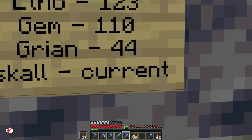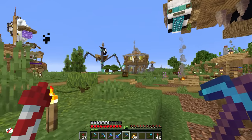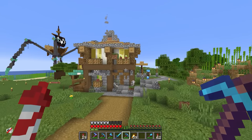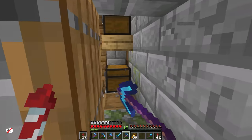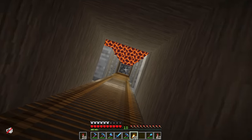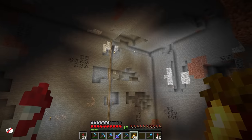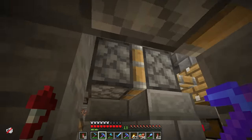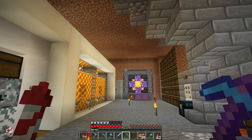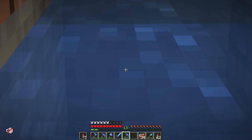Iskall has lost it and it's gone to Impulse. I think Gem might be looking for the egg right this second — we might be in competition. Impulse has got loads of little hidey holes everywhere. Would he hide it in here? Does this count as a base? It's not deep in the bowels of his redstone. Maybe it's down here? Nope.